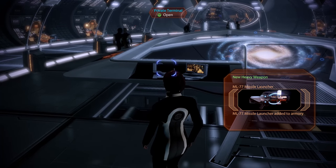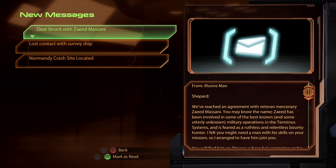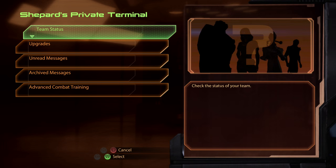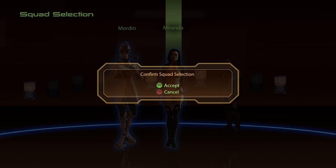We've downloaded some DLC that gives me a brand new companion. Message from the Illusive Man: 'We've reached an agreement with veteran mercenary Zaeed Massani. You may know the name. Zaeed has been involved in some of the best known and utterly unknown military operations in the Terminus systems, and is feared as a ruthless and relentless bounty hunter. I thought you might need a man with his skills on your mission, so I arranged to have him join you. You'll find him on Omega, where he's wrapping up his current bounty.' Let's head down to Omega and pick up this lovely man then - and let's bring Mordin along too.